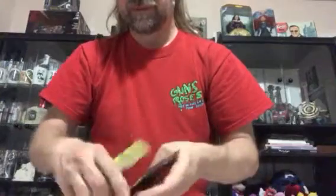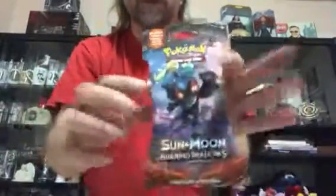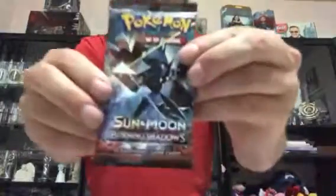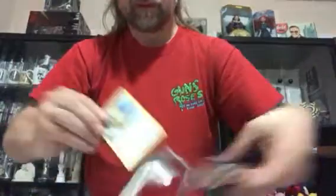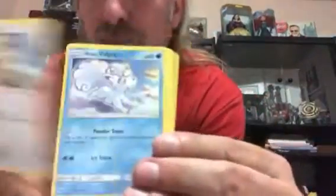One more Dollar Tree pack and I'll get you another code. We got another Cutiefly, another Magikarp, and a Wobbuffet. Let's crack open one of the regular packs again - inside the Marshadow pack we get another Necrozma pack. There's your code card this time - comment below and let me know if you pull anything cool online, I'd like to know.